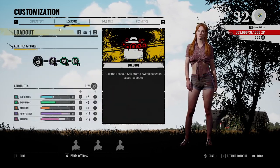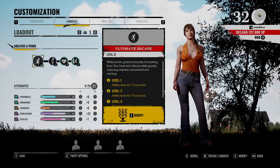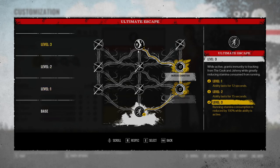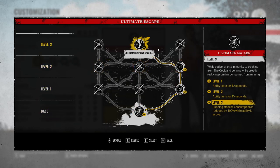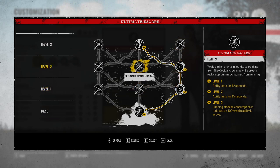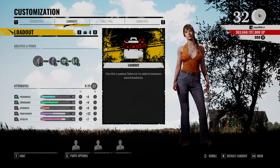Abilities are shared amongst loadouts. What I mean by that is, let's say I have Julie — she's level three for me. If I go right, right, middle, even if I switch my loadouts, they will all be right, right, middle. I cannot change this. Once you respec you can change it, but once you lock it in, it's locked in for all your loadouts.